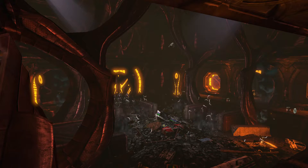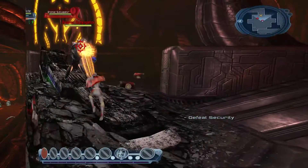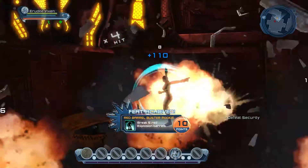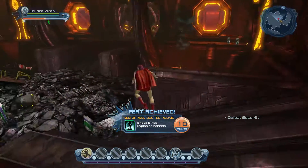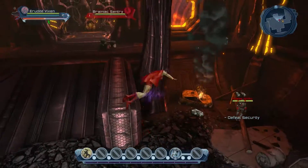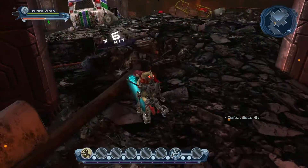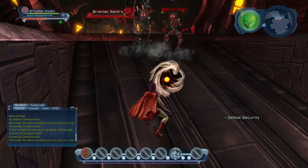When you first make a character, you want to wait until you get to this room — the receptacle room — and there's going to be a bunch of enemies you're going to want to fight. This is where you can start your feat hunting. Right there I broke five red barrels and I get 10 feat points. As soon as you're done beating up all the bad guys, another group will spawn, you beat them up, and then you can go around the room and blow up as many red barrels as you want.